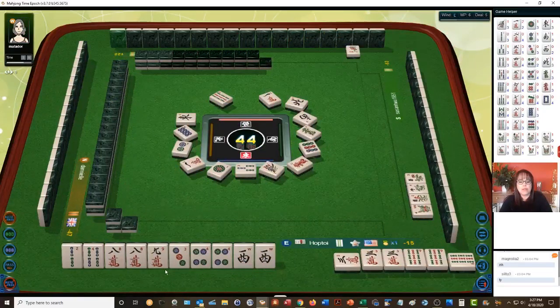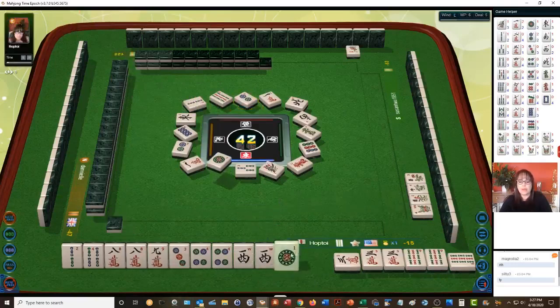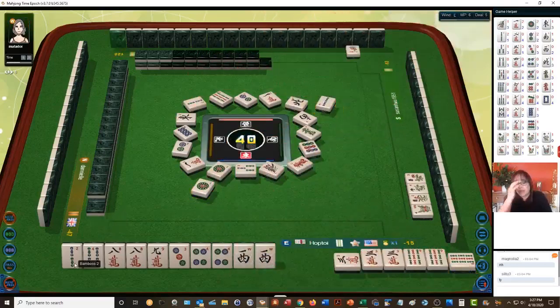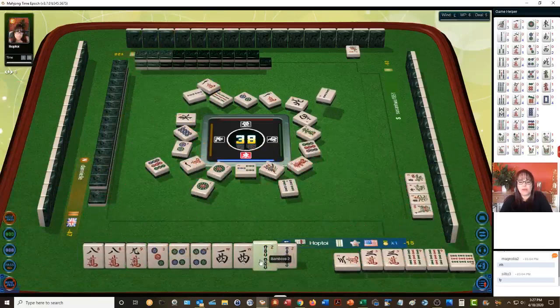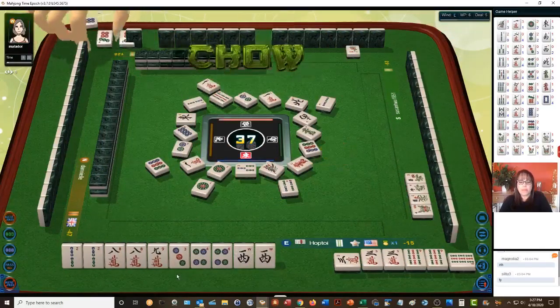Now the one crack will be a good discard. Three characters — pong. One character, green dragon — we can pung the eight, the four, and the west. We need one more pair. We're not going to chow — we want all pong. I discarded the one bamboo by mistake. Two-bam will be a good discard — there are two out. We got it on our pick! There's our pair — chow.